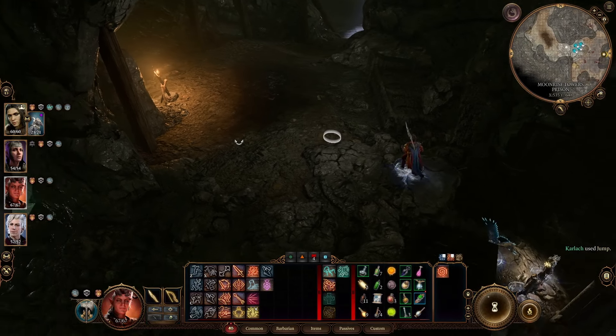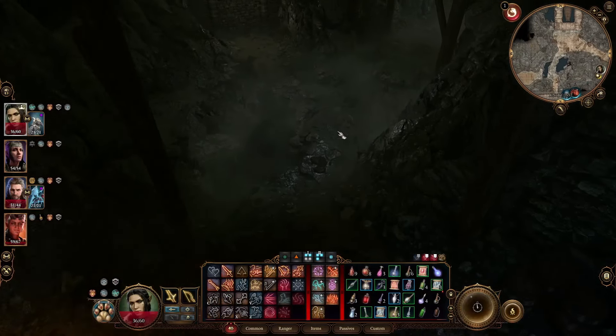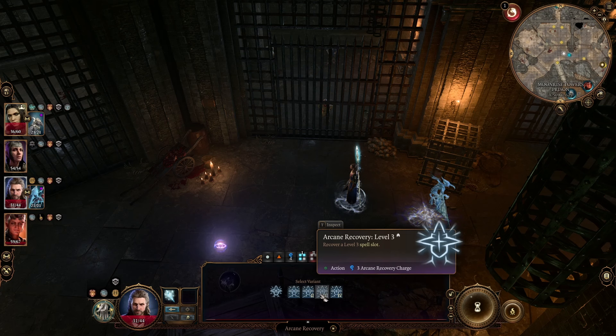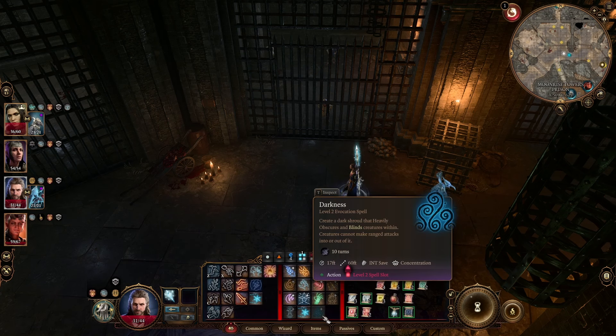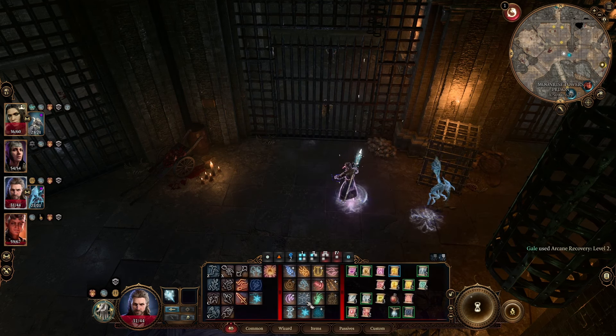Once you're back here, you can begin phase two. Position your bombardier behind one of the two cell walls and get ready to throw. Switch to your darkness character and wait for the enemies to patrol to a good position where they aren't looking directly at the front of the cell. Then enter turn-based mode and cast darkness.